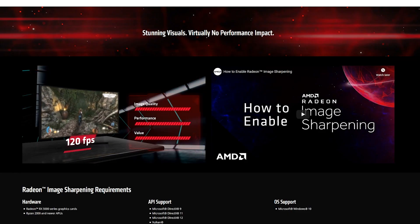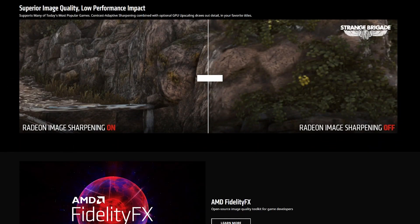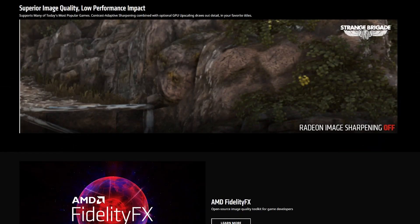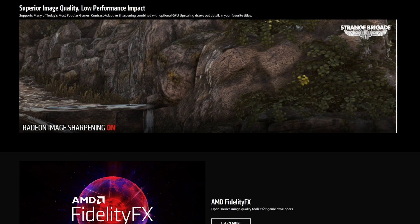Radeon Image Sharpening, or RIS for short, is a new feature from AMD that sharpens the image quality of a game without any performance loss. The processing is done on a driver level, so theoretically you can do this on any game as long as your video card supports it.